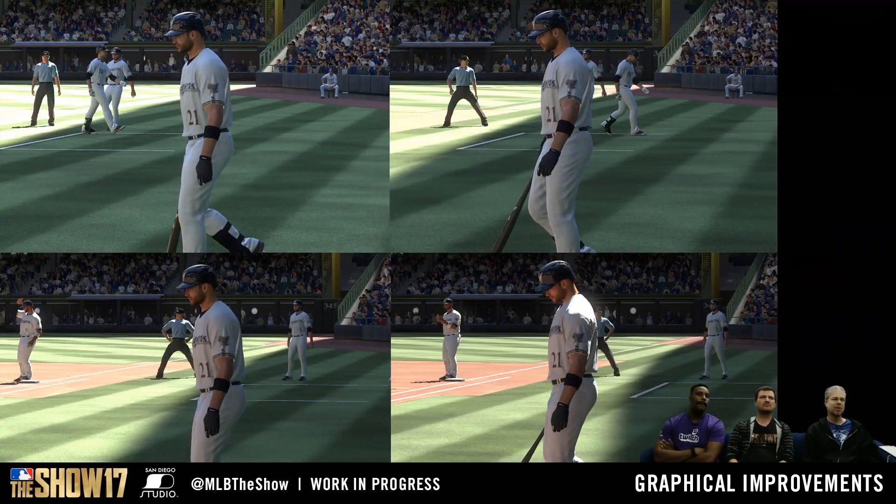Here we have some pictures of Miller Park and as you can see the light is a lot more dynamic — it actually bends now, which it didn't used to do. The light isn't supposed to be casting a straight shadow, and in this year's game it actually does bend and reflect correctly, which will make the game look a lot better and a lot more realistic. It's the small things like this that make MLB The Show 17 the best baseball simulator on the market.